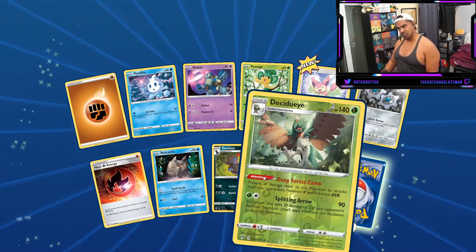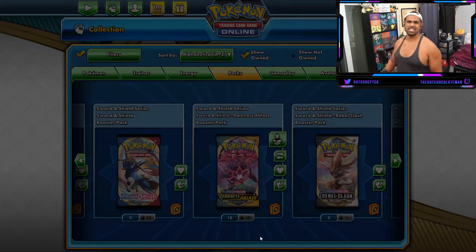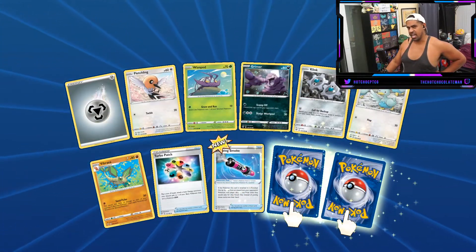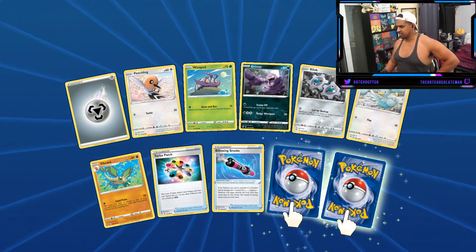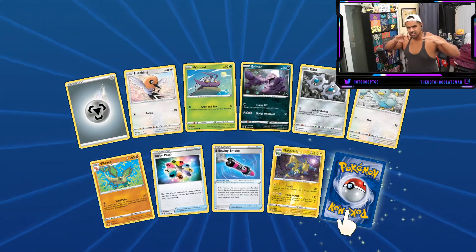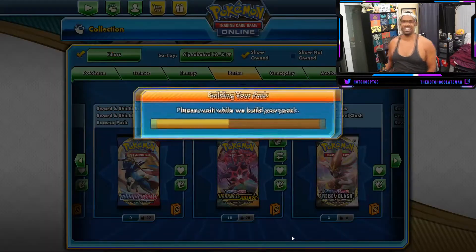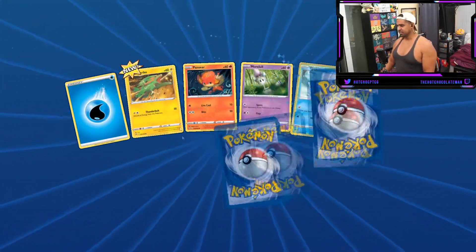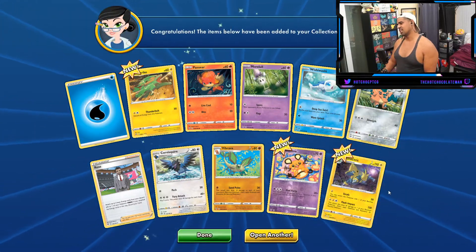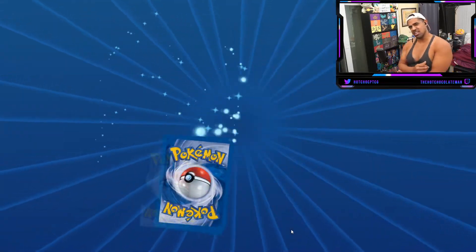Oh, I forgot to get Heat Fire Energy - that's one thing. Got a double pack apparently - reverse Decidueye, I think I've already got them. Is that holo? No. We've got a Turbo Patch and a double - okay this has potential to be a good pack. Let's have a look... not very good. I built that up for nothing. I thought that was going to be a good one. All right, Klinklang here - not gonna build this one up but I don't think it's going to be very good. There's Metagross again. This is always a wasteman pack - well, you've got a Rose in it so I guess it's not really a wasteman pack.